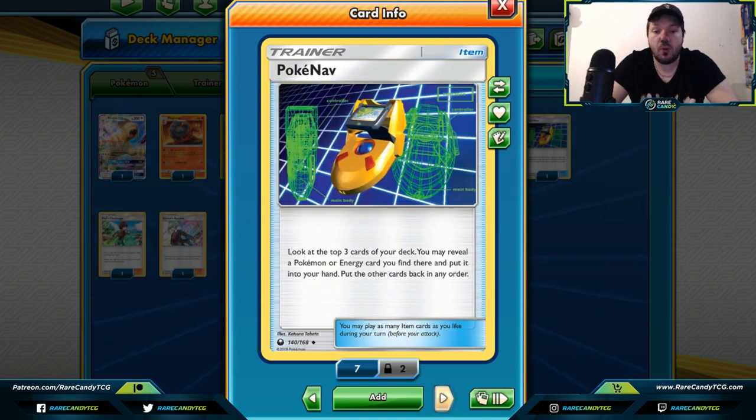Poké Nav is a lesser-known card where you look at the top three cards of your deck, grab a Pokémon or an energy card found there, and put the rest back in any order. If you play a lot of Pokémon and energy cards, Poké Nav might be your card. Otherwise it's an okay card — I might not totally recommend it, but depending on the deck it could actually be fairly decent.